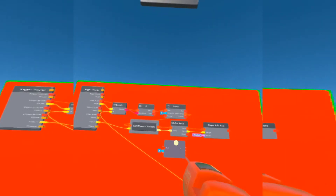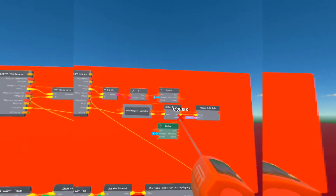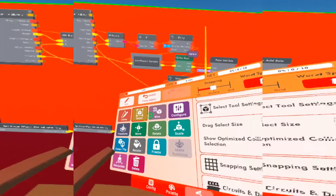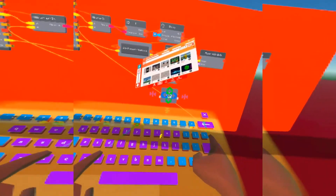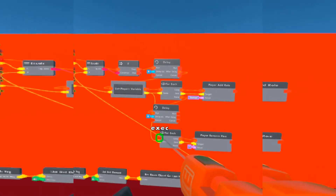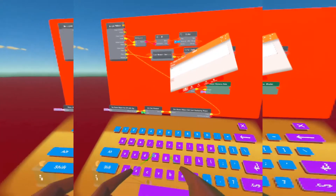You can keep the timer the same or make it longer if you want — this is how long the flashbang effect lasts. When the For Each chip is done flashing everybody, you can have it last as long as you want. I'll keep it at three seconds. We're going to get another For Each chip, but this time we're using 'Player Remove Role' — type in 'role' and it should be the last one on the second row. Connect this to the list of player variables so every player gets un-flashed after three seconds.